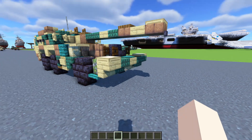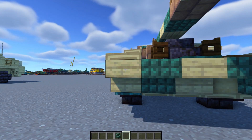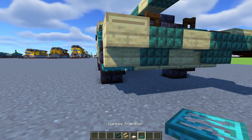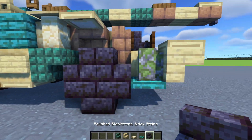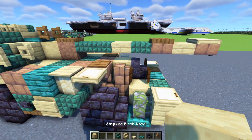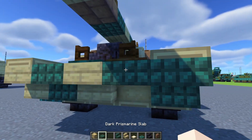Let's grab some materials: birch stairs, birch trapdoor, warped trapdoor, polished blackstone brick stairs, mud brick wall, stripped birch wood, and dark prismarine slab.